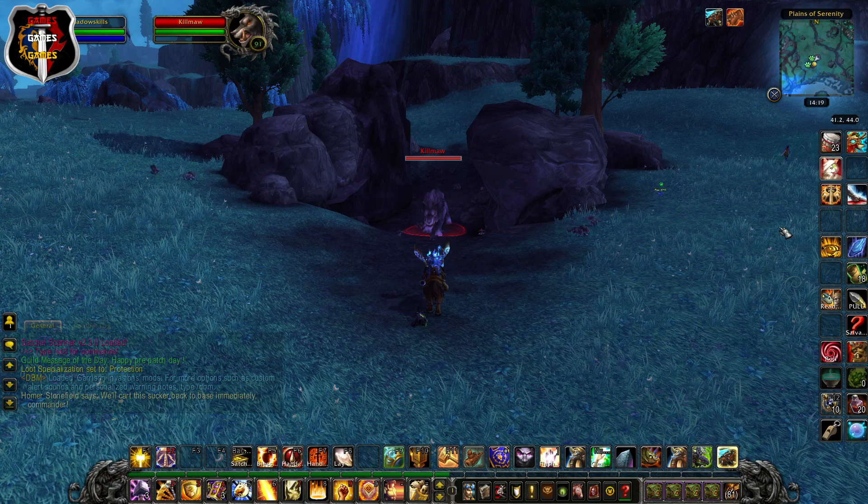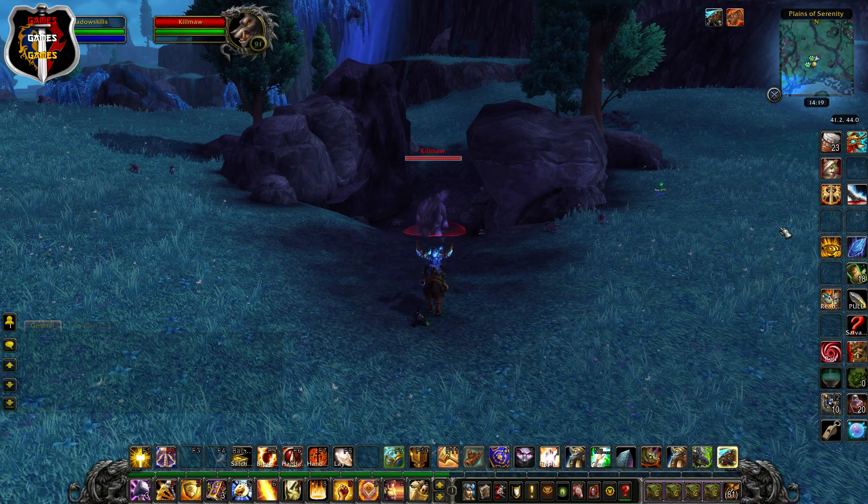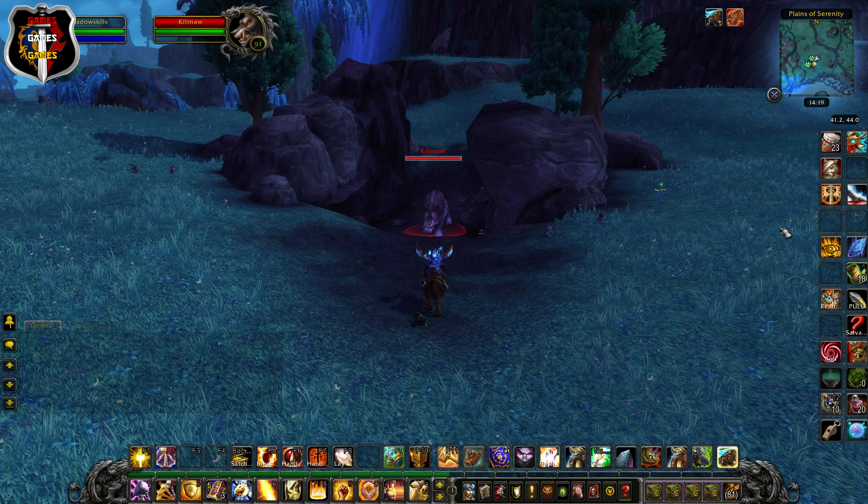Hi guys, just a quick video regarding the enemy and NPC nameplates and the floating health bar that automatically shows since the Legion pre-patch. This will simply show you how to remove them if you wish to do so.